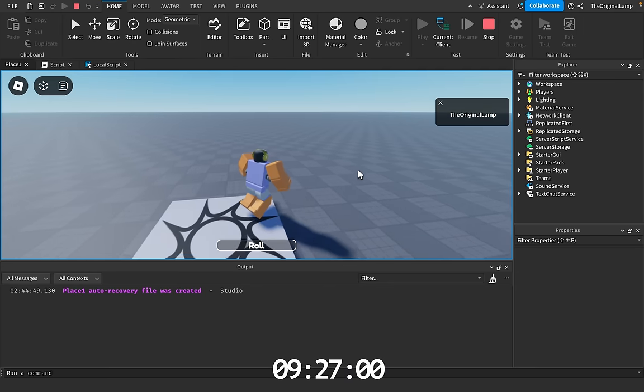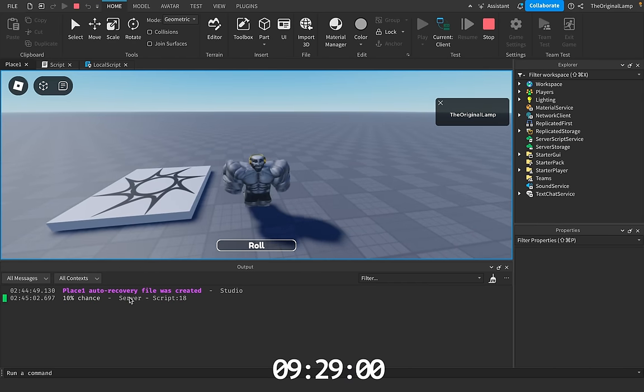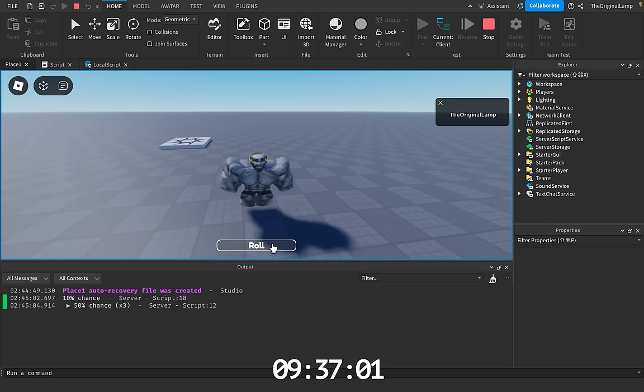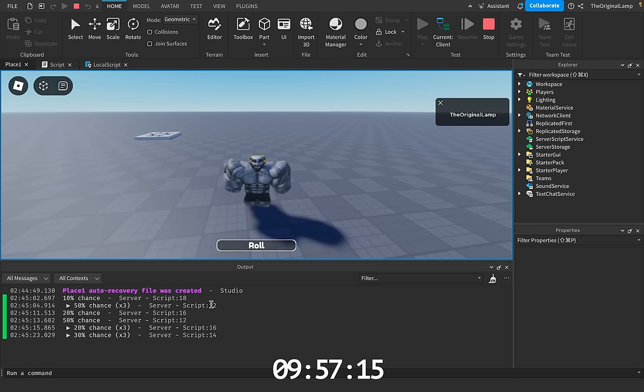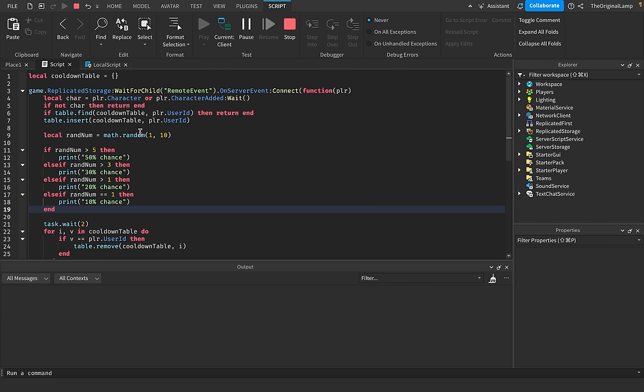With 39 seconds left, if I actually run the game right now and I roll — 10% chance. Wow, actually 10% chance, okay. 50% chance, 50% chance, 50% chance — so the rarity system seems to be working. 20% chance. Okay, so these don't seem to be random to me, but it does seem like the rarity system is actually working because most of the chance — we made the button, we made the rarity system, and we made the luck system.